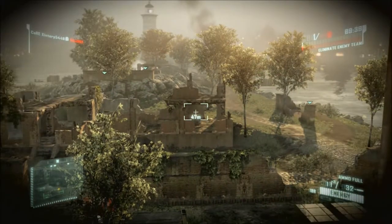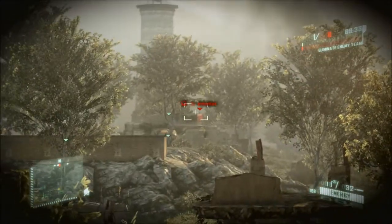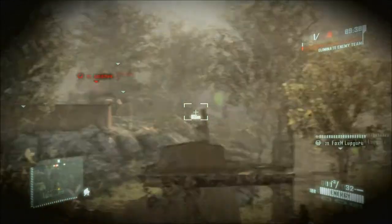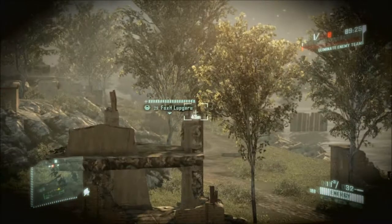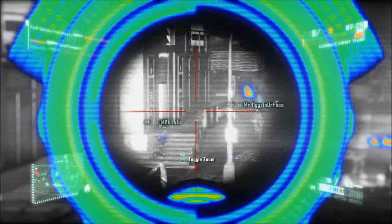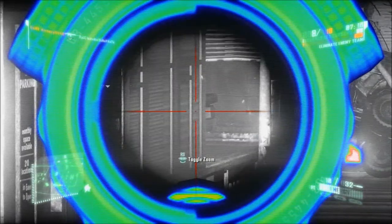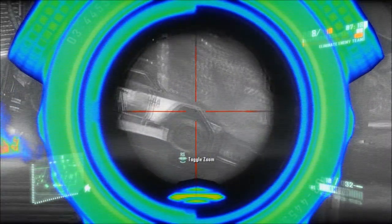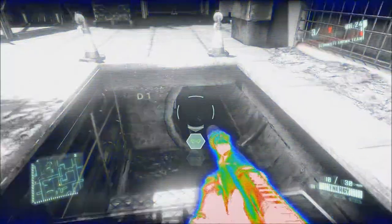The visor is easily the most underappreciated aspect of this game. Press up on the D-pad to activate it — besides using it as binoculars, you can spot and mark enemies by holding the crosshair over them. When you do, everybody on your team can see where they are and you'll get experience if anyone kills them. Press down on the D-pad to activate nano vision — most people don't use it, but it makes it much easier to see people through smoke grenades.